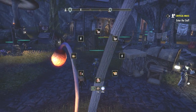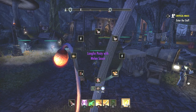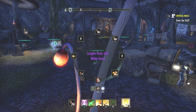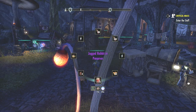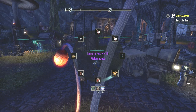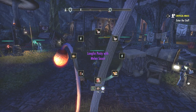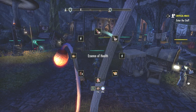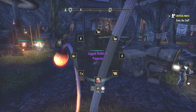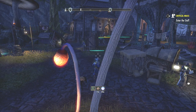For food I mainly use either Jugged Rabbit in Preserves or Long Thin Pasty with Melon Sauce — both do exactly the same thing, increasing your max magicka, max health, and max stamina for two hours. That's something you can really rely on during big fights. I also just use normal Essence of Health potions. You can craft your own potions if you want, but it's not a necessity because as a healer you shouldn't really die anyway.